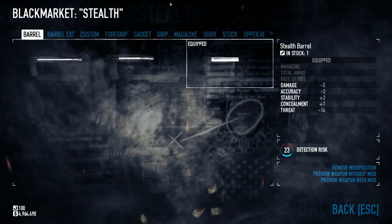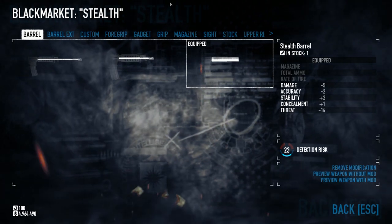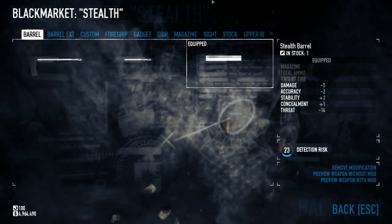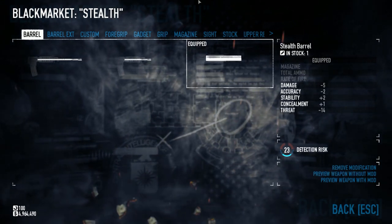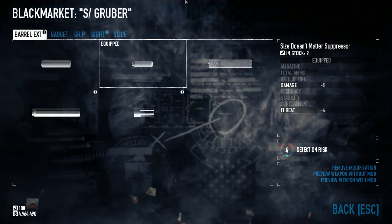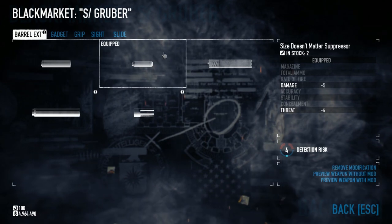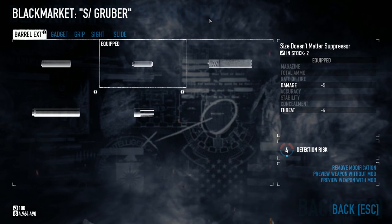On to your stealth loadouts. We're back to the stealth CAR-4. This is the same one I've explained before, except this time you absolutely need the stealth barrel rather than the short barrel, because you're going to get all-around across-the-board upgrades having the stealth barrel instead of the short barrel. No reason to have two if you're going to be a hardcore ghost. For stealth secondaries, we of course start with the Gruber Kurtz silenced with Size Doesn't Matter, and it's just that little bit more useful because of all of the silencer upgrades that we have.